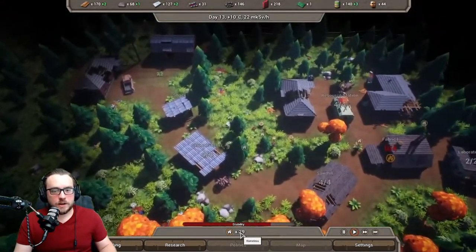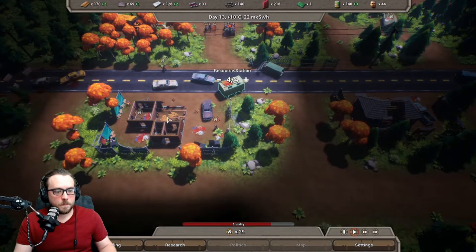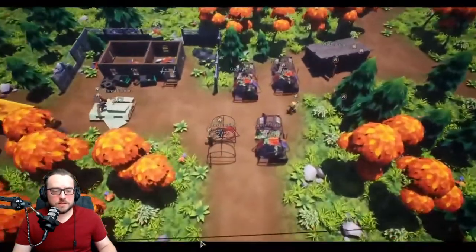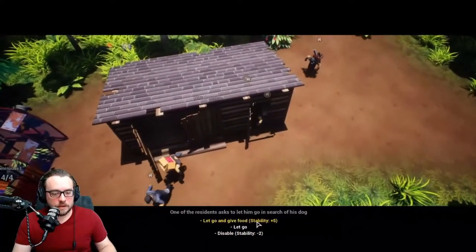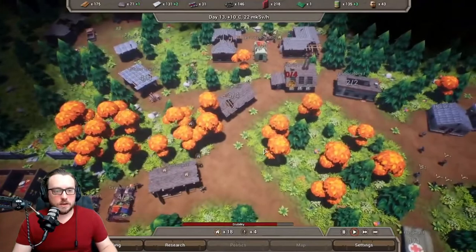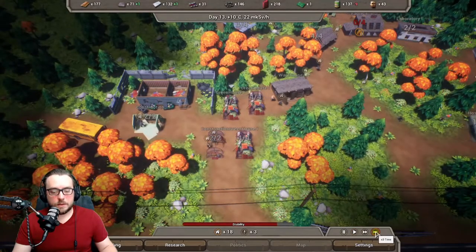We're running out of material, so hopefully these resource stations will really boost things. This one is on metal, which is good. The person down here was on coal but coal's gone, so let's put them on metal as well. We're going to have to find a new place for coal. Boosting it to three times speed because in this game you spend a lot of time just waiting — a lot of stuff is waiting on something else to happen.